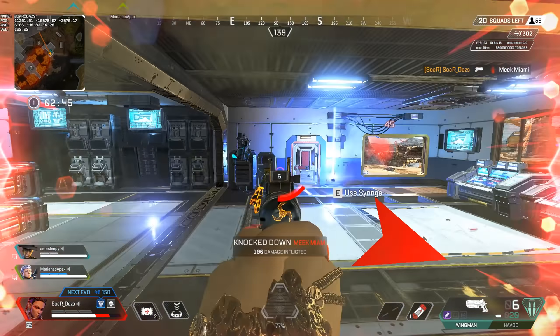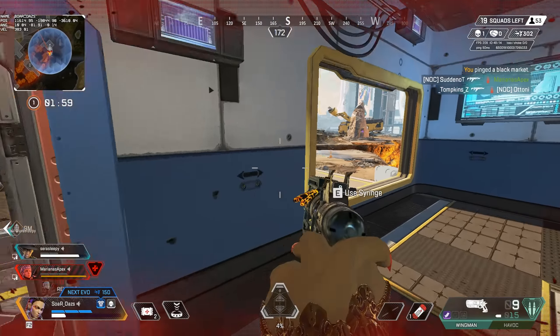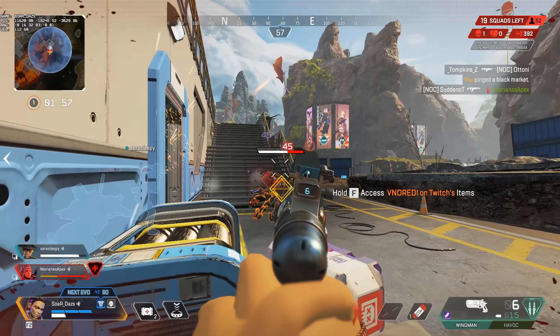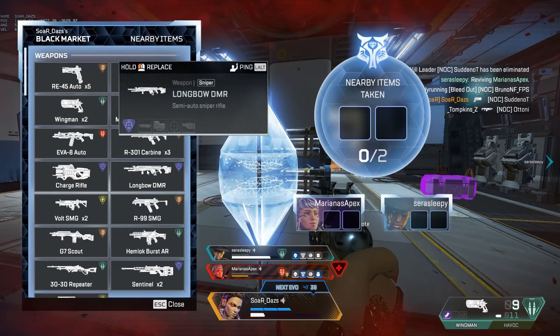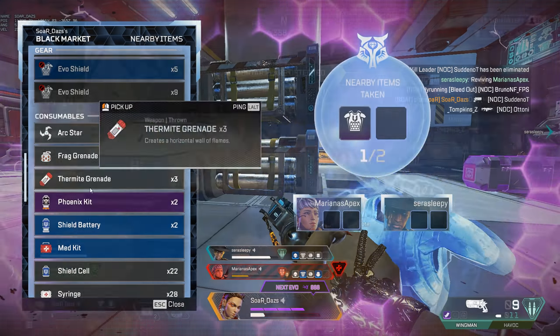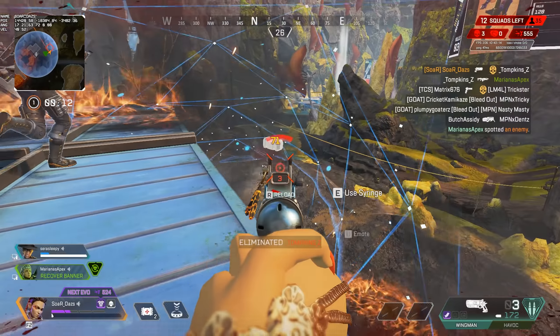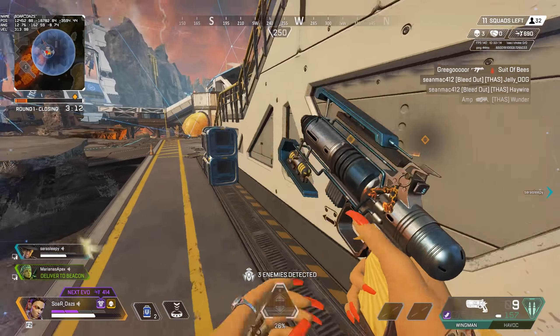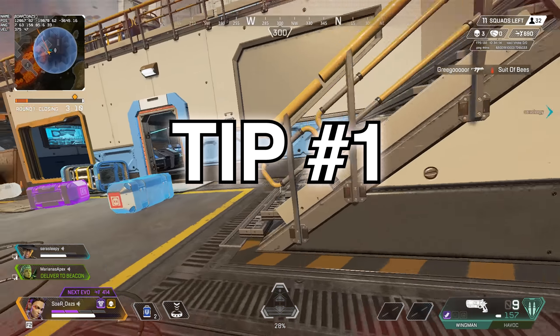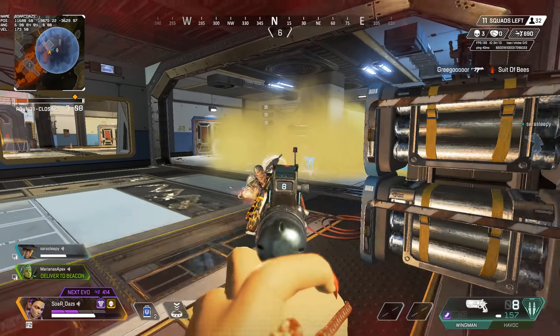We all know how bad third parties can get in Apex Legends. Today is a guide to countering, prepping, and understanding them. Nothing is going to stop a team, but you can fend them off and we will cover a list of tips that will help you succeed. If we get tons of likes we will go into a detailed analysis on any specific tip. The focus of today will be fast tips with some gameplay in the background to help you really succeed.